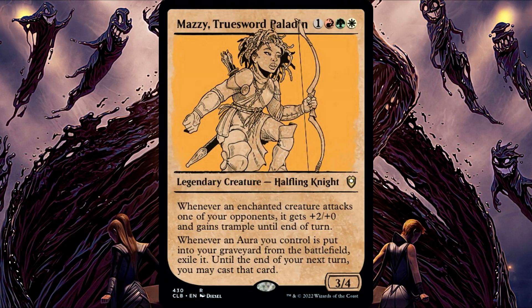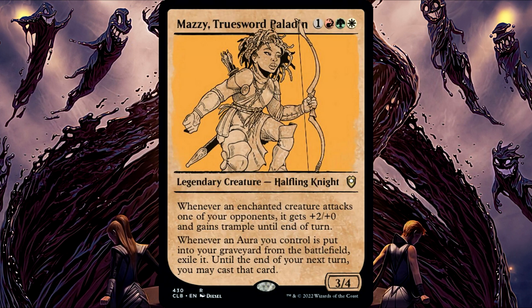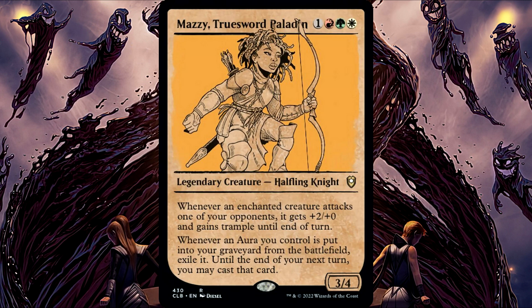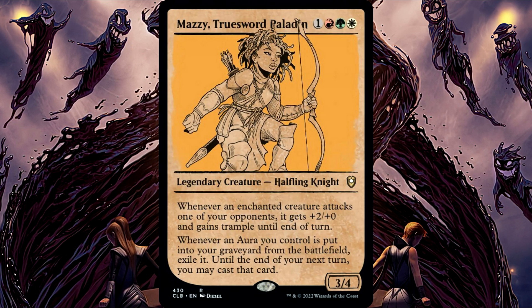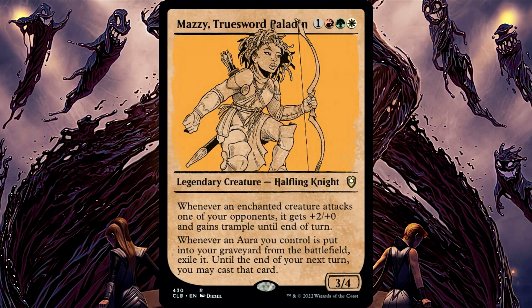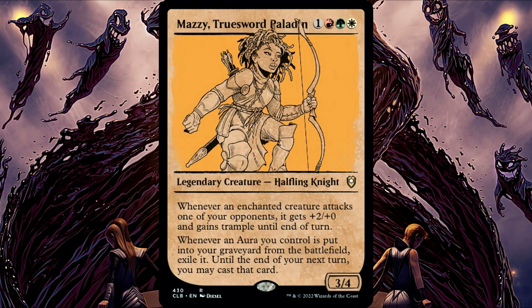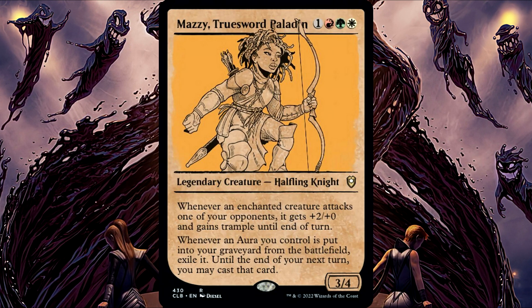Maisie Truesword Paladin. In some unusual cases, the aura put into the graveyard isn't an aura card — this may happen due to copy effects, for example. In these cases, you will still exile the card and you may cast it, even if it's not an aura now.